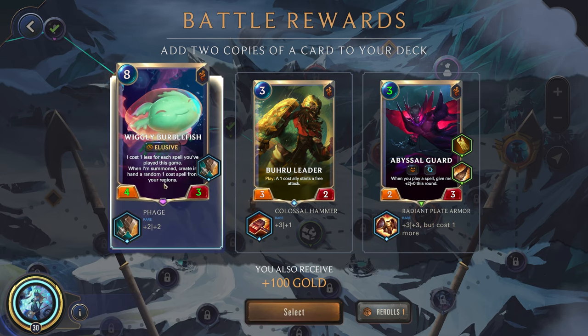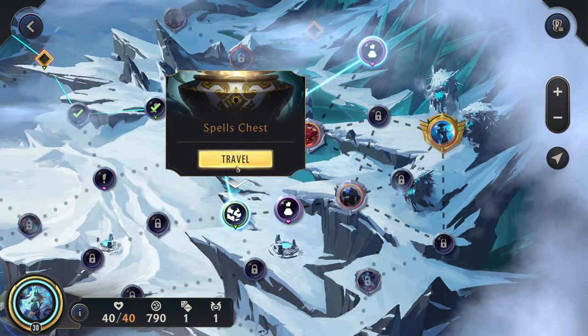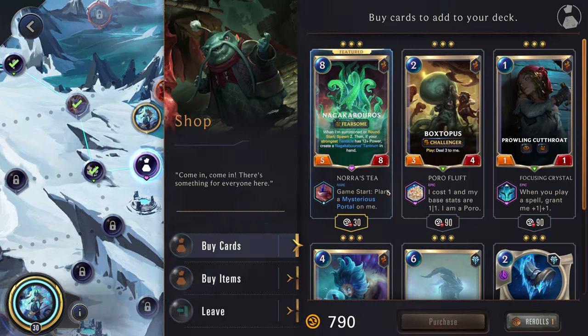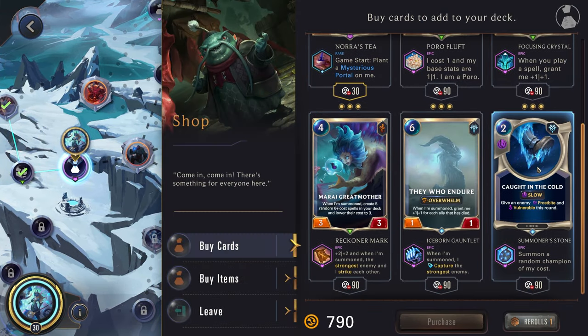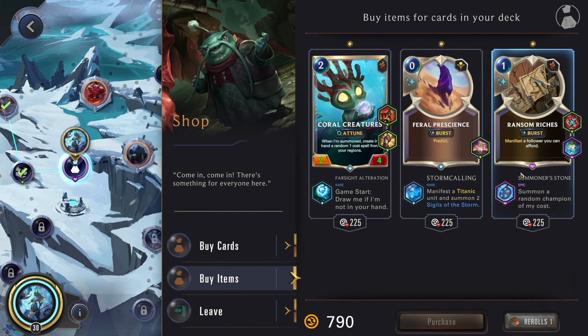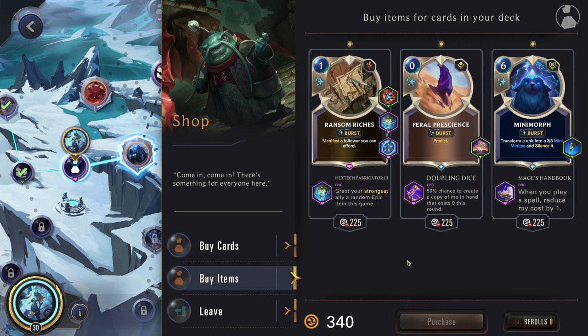All right, buffing up our Burblefish — not bad, we normally can play this for free. Spells chest — this isn't bad going off twice, giving us the Fabricator. Probably In Cutthroat's not bad for the amount of spells we play, but we do kind of already have a lot of spells going on. Sure, we can grab that — another Hextech Fabricator. Doubling Dice — I think double Fabricator sounds pretty good.